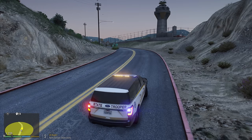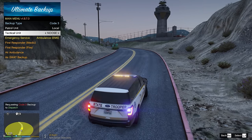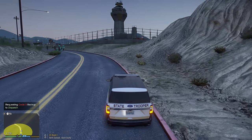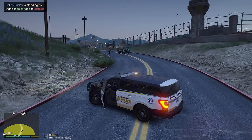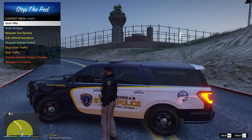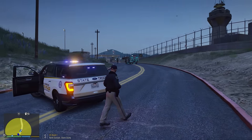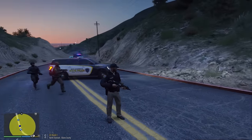One Lincoln 18 on scene. Acknowledged, proceed with caution. One Lincoln 18 requesting code three backup and also a NOOSE unit over here. Explosions at Zancudo - we're on our way. Going to find out what's happening here. These guys look like they might have weapons. They're in alien masks and suits right now - and this is Zancudo, so you never know. Let's see if we have an alien invasion.